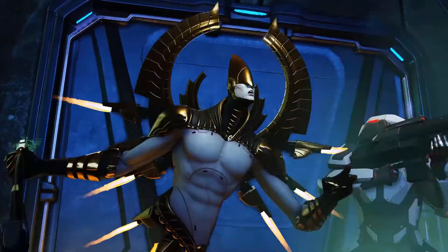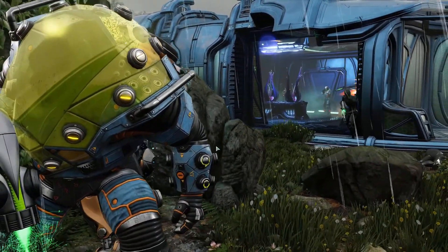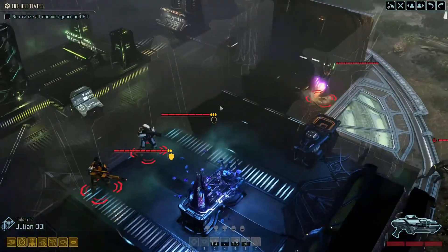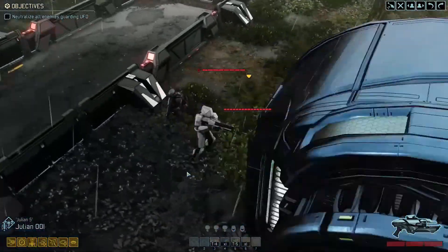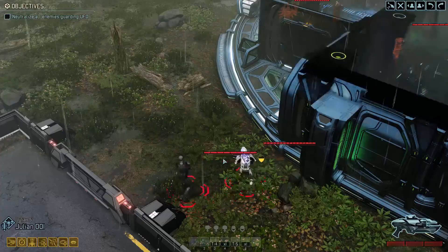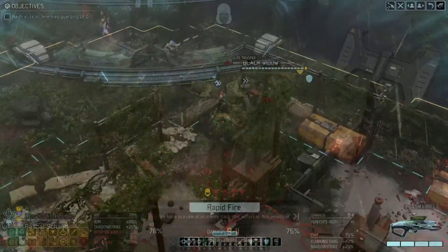There's another squad that's just spotted us — we're now fighting two squads at once. We've dealt with worse odds, right? They've got a Shield Bearer, Purifier, and an Archon. And there we go — the Advent Priest has spotted us as well. That's slightly inconvenient. Okay, three squads at once — we can do this, right?